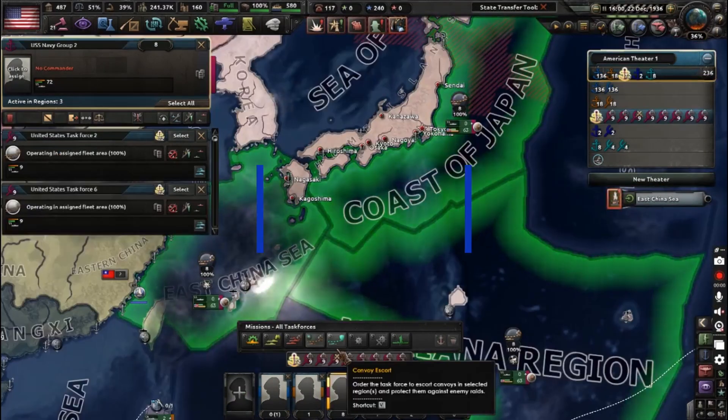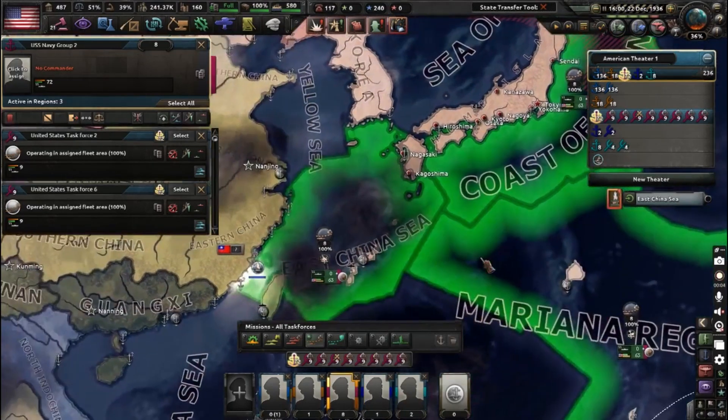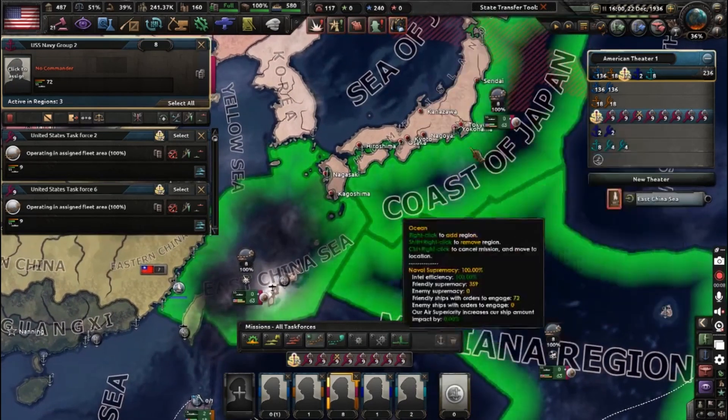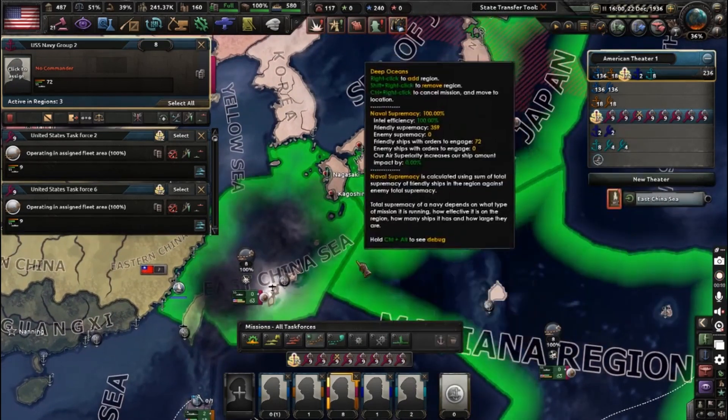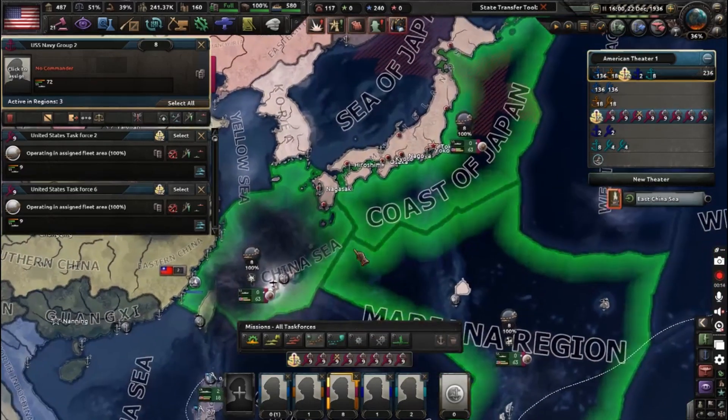The next mission your task forces can go on is convoy escort. Your fleet is basically going to search out raiding packs, surface raiders, submarines, and escort your convoys to their destination.